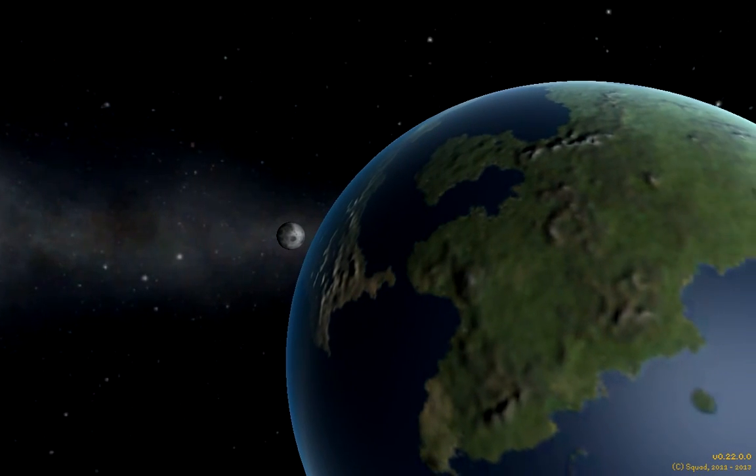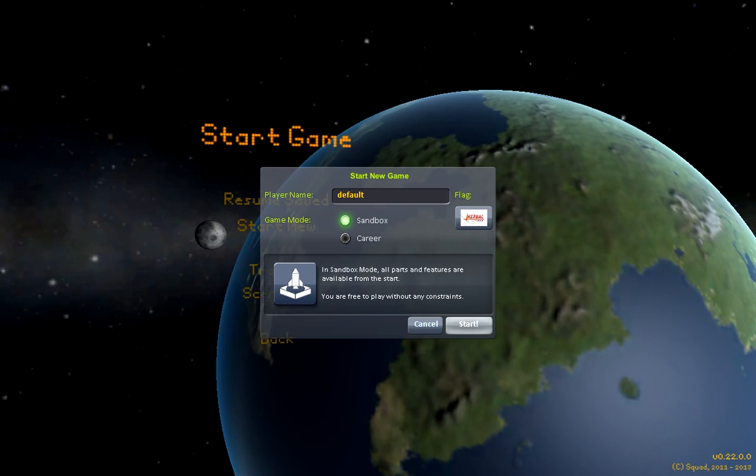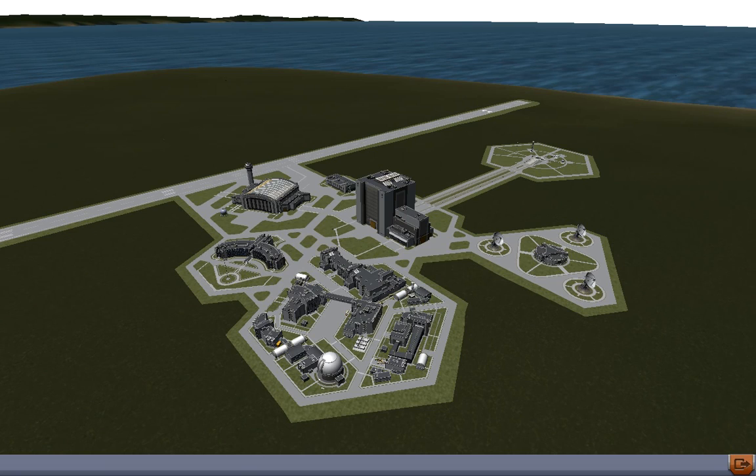Welcome to Kerbal Space Program. Today I'm going to show you how to find the interplanetary launch window using no mods, no calculators, no protractor. All we need is the stock game's map view and maneuver node system.